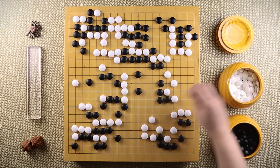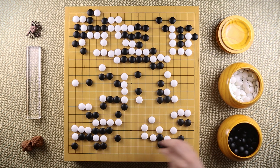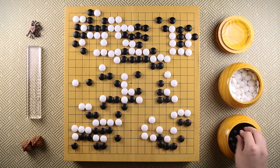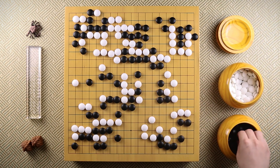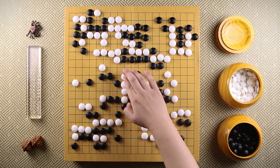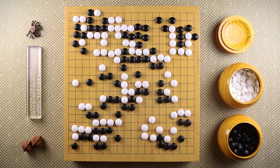Black forms a tiger's mouth. White wants to cut the connection by playing this attachment, but black cuts the connection back. White ataris, black connects, white ataris again. Black extends, white pushes one more time, black cuts the connection, and everything in the middle is dead now. At this point, Takagawa Kaku resigned the game. Thank you.